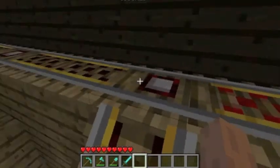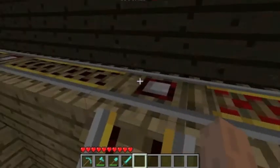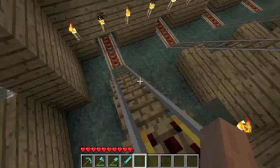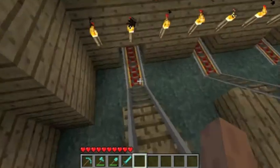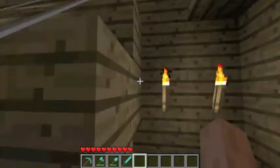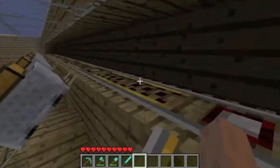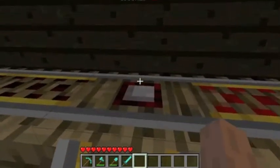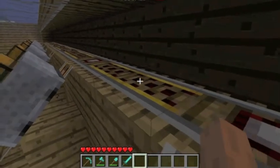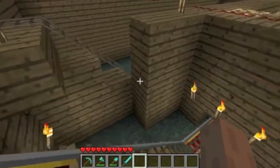There are detector rails over here, and once the minecart touches the detector rails, this will activate and pushes the storage minecart down. The detector rails also activate these minecart boosts to let it go on and on and on.